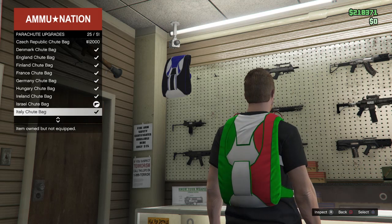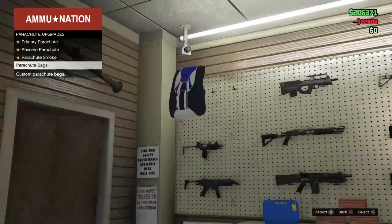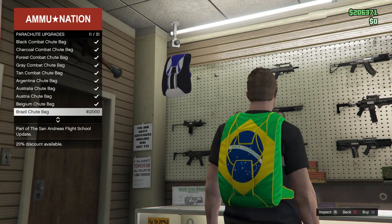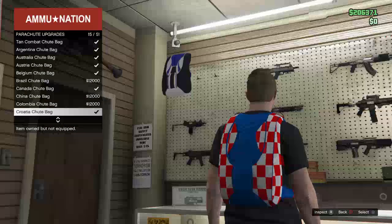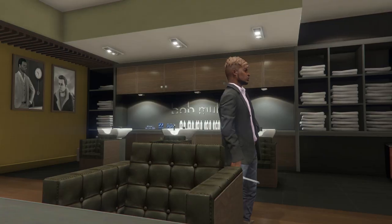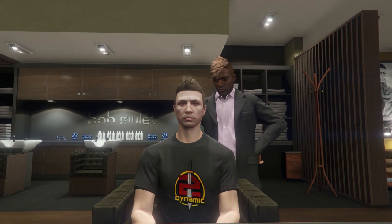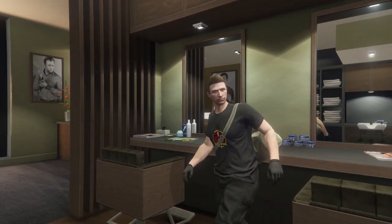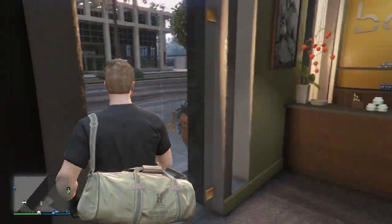This same method works for duffel bags. There are two variants: the closed duffel bag (full) and the open duffel bag (slightly open/empty). For the closed duffel bag, purchase the Israel parachute bag; for the open duffel bag, purchase the Palestine parachute bag. You must be wearing a t-shirt — not a jacket. Equip the relevant parachute bag, walk into the hair salon, enter the menu, then exit. It transforms into a duffel bag, which you can save as an outfit to keep.